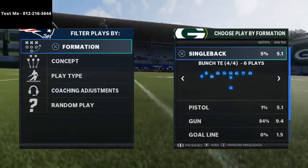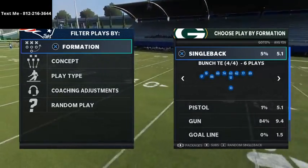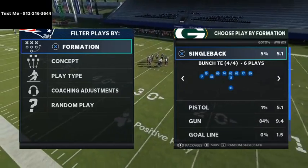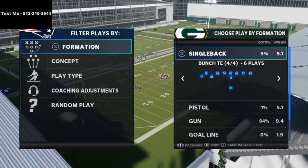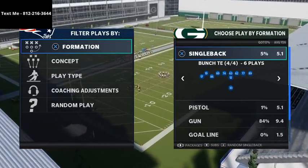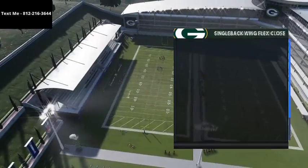This comes to us from the Arizona Cardinals Playbook. If you've never met me before, my name's Cody. I post tips every single day here. If you want even better tips, shoot me a text — I can send you some crazy links on how to one-play touchdown every single defense in Madden 21. The play we're going over is single-back bunched tight end, and it's the play power alert bubble.